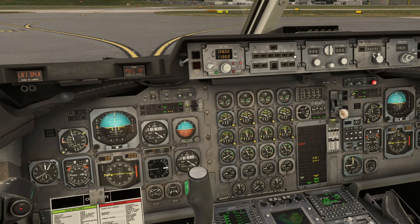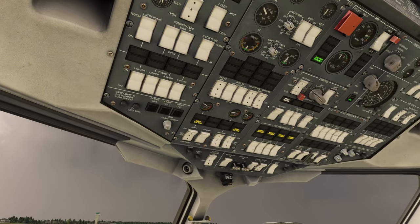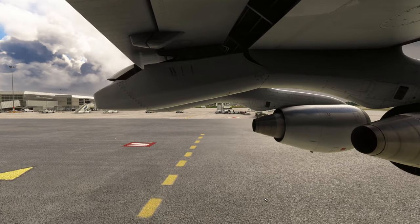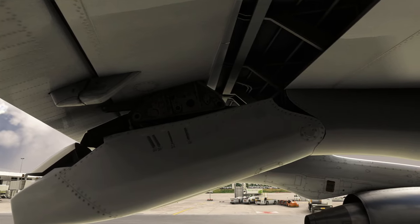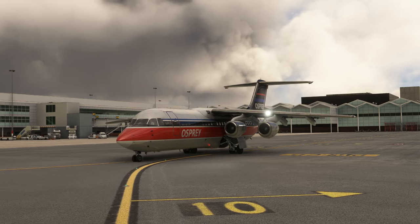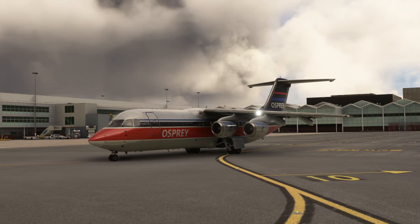We're going to use LNAV and speed modes for takeoff, arming the altitude now with flight directors on. We wait for engine 1 to fire up and bring the generators and pumps online. Flaps set to 18 degrees — one of the custom cabin views set here looks great. We can begin a little taxi out. See you at the threshold.